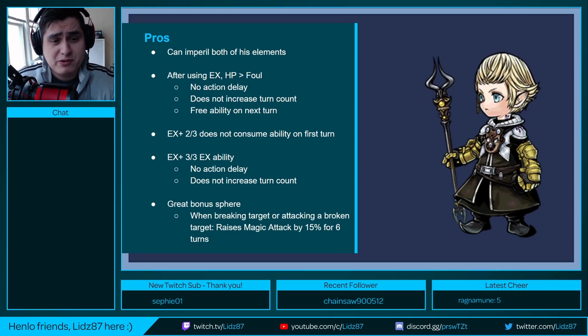At EX plus 3 out of 3, you want to take Papalimo all the way to 3 out of 3. At that level, his EX ability has no action delay and does not increase the turn count. So what you do is use his EX ability — no action delay, free turn — then go right into Foul, which is another no action delay, followed by a free ability on essentially the third turn. But two of those turns are free, so during this burst window he can really unload on the enemy with massive damage. It's a beautiful combo.